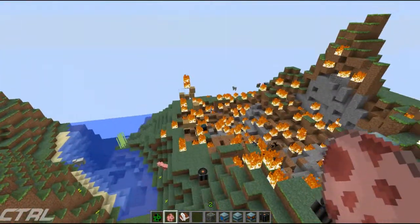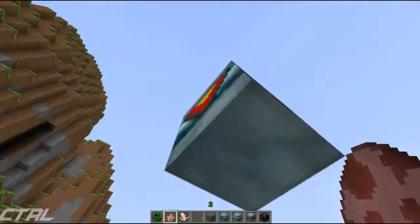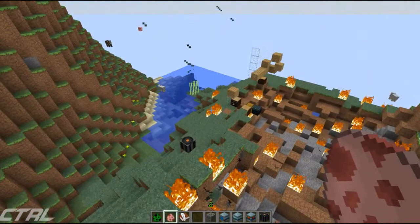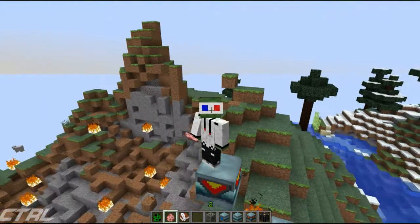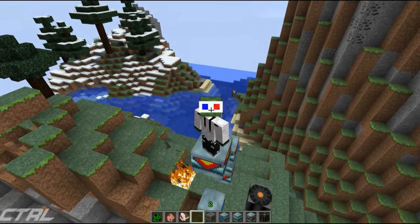That was the Stargate mod. It's really awesome if you're one of those people who wants to get around quickly and doesn't like walking for ages. There are loads of uses - you could have one in your cave and one in your house, get to your mine extra quickly. The limits are endless. Thanks for watching guys - controller signing out.